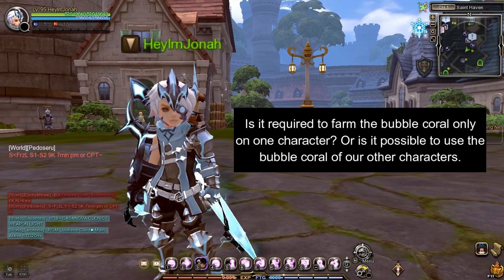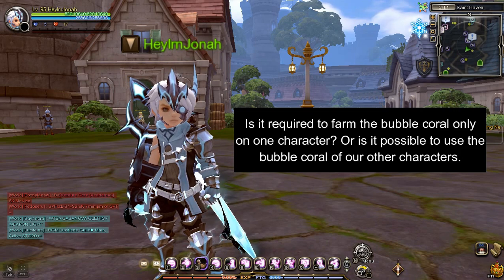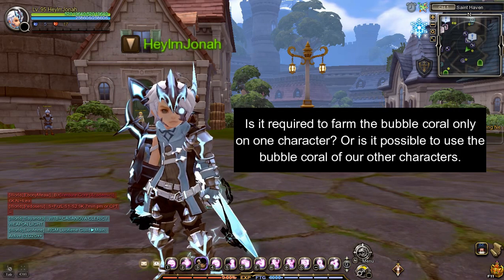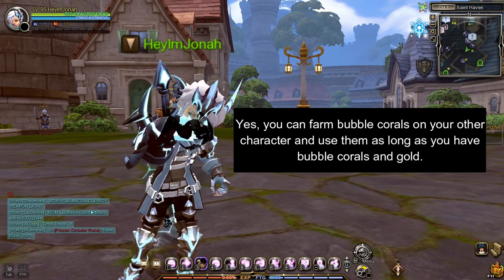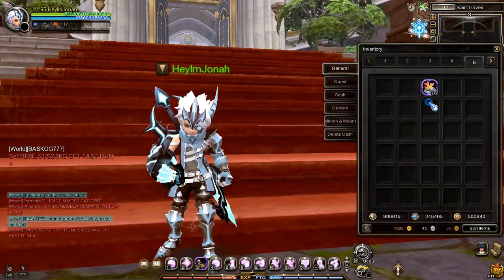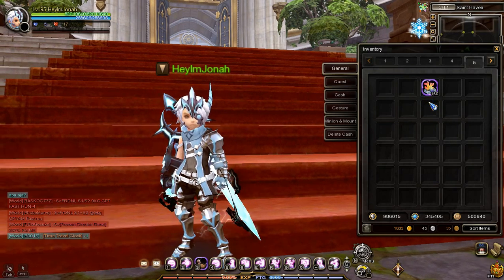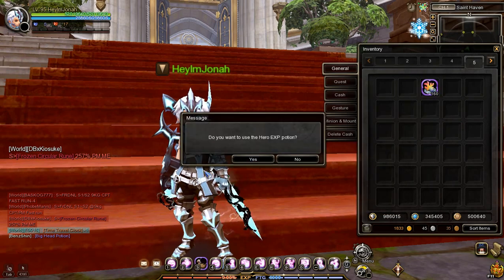You might ask, is it required to farm the Bubble Coral only on one character, or is it possible to use the Bubble Coral of our other characters? Yes, you can farm Bubble Corals on your other characters and use them as long as you have Bubble Corals and Gold. Now that I have the required amount of Coral Jellies, I will now use these to increase my Hero Level. To use the item, just press right-click and press yes.